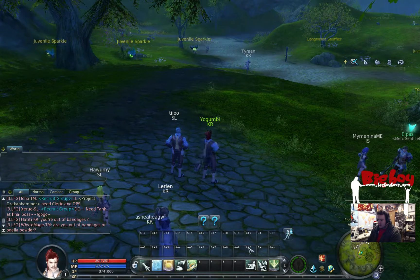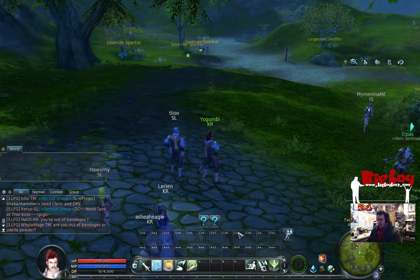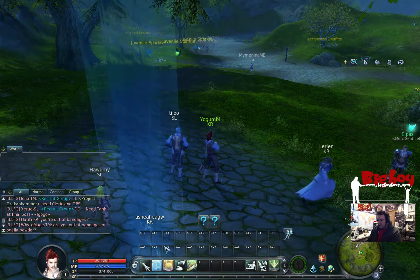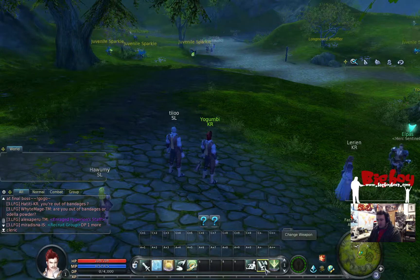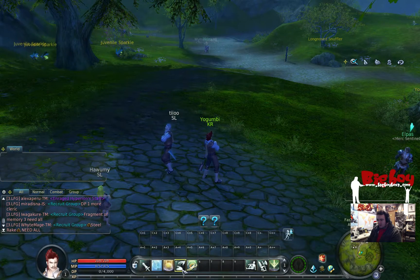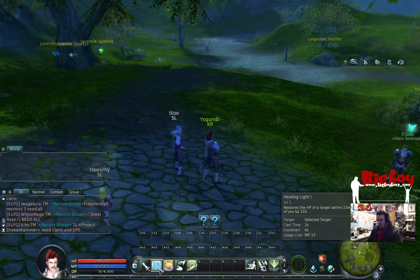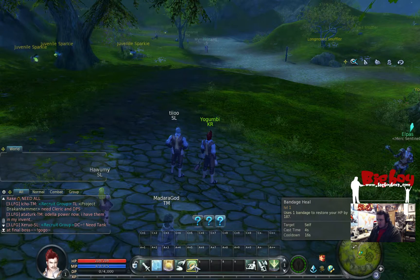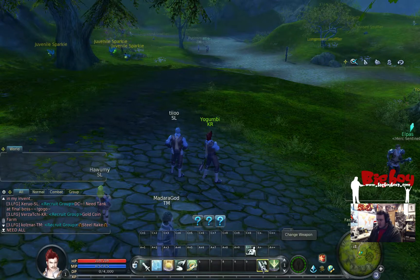These bars here are your action bars. Anything you put in here — items, potions and things like that — you can click on or press the corresponding keys to activate that particular slot. For instance, because I'm a priest, I have Smite and Healing Light, which is a heal. If I press 2 it'll use heal. Loot, bandage, and rest and change weapon are things I wouldn't leave on my main bar.